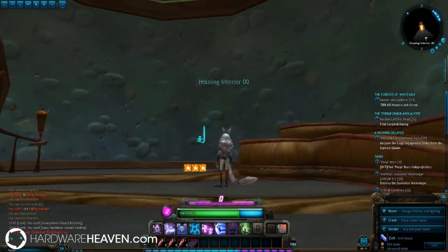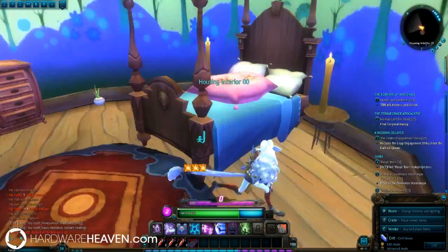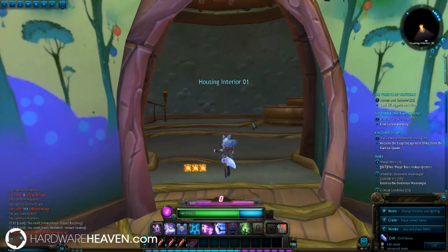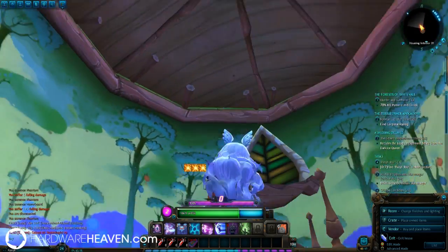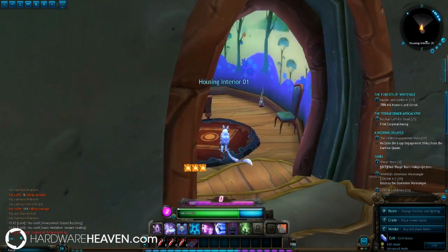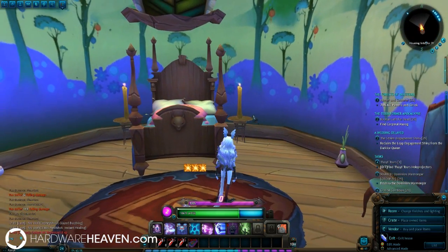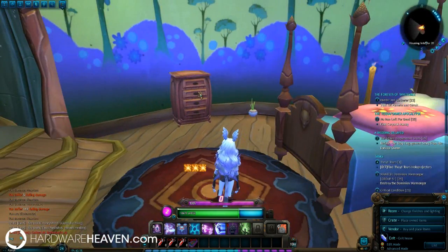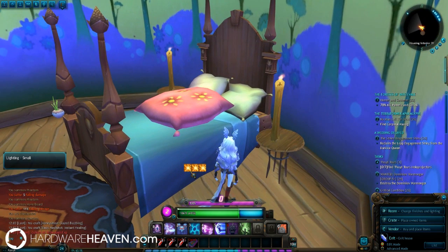Let's take a look inside our house. Because this is the Aurin house, it's laid out like this — I've already decorated my room so you can see the kind of things you can do. They start off just blank — blank floor, blank walls — but you can actually customize the ceiling, the walls, the lighting, and the floor, as well as put as much furniture in here as you like. I've got candles, beds, cushions, plants, chairs, drawers, a rug — you name it.